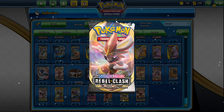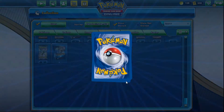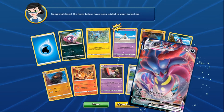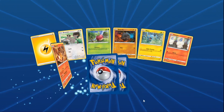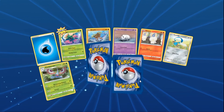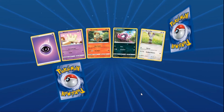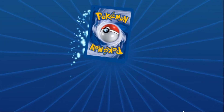Halfway check-in: they're doing decent overall — they got Eldegoss and Boltund, but still haven't found Boss's Orders. Diggity's next five: pack two pulls a Malamar VMAX, which is great. Pack three brings a full art Ninetales V that looks really cool. Pack four gets a twin energy — their first. They still have 20 packs left and are hoping for some gold pulls.